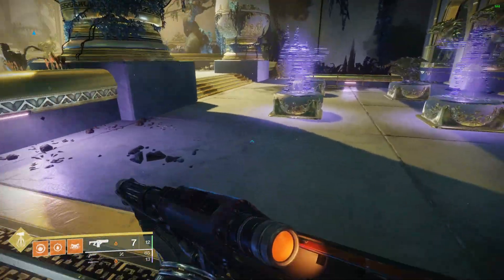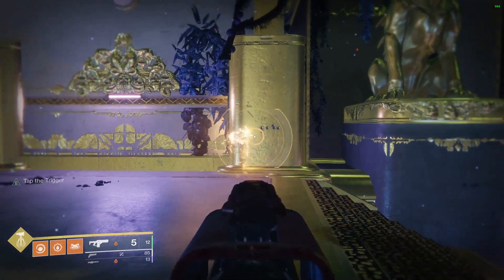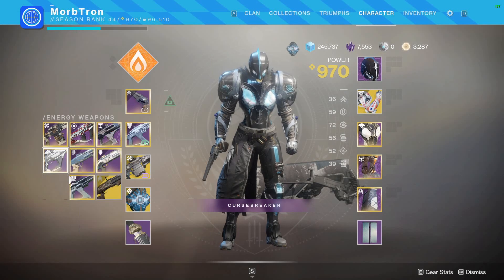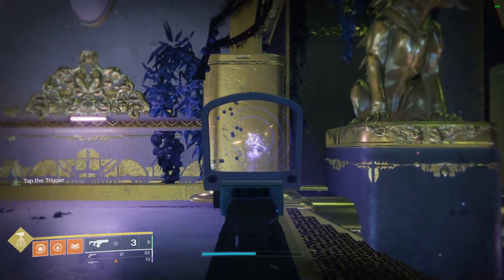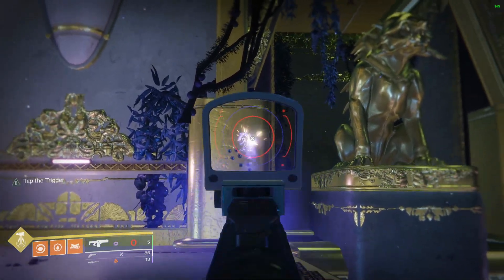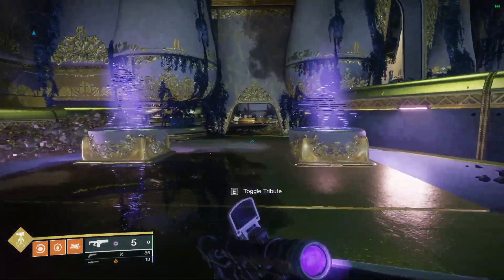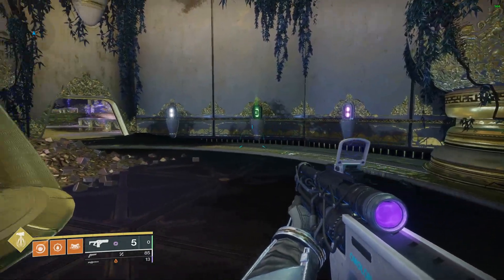Fusion rifle bolt spread is something you need to account for. With the Proelium we see basically randomness in the bolt pattern. Switching over to my Errantil, it's a lot more reliable — not as much side-to-side spread. You can basically count on what an Errantil or high impact fusion rifle is going to do. Not only that, but their range and damage is a lot higher as well.